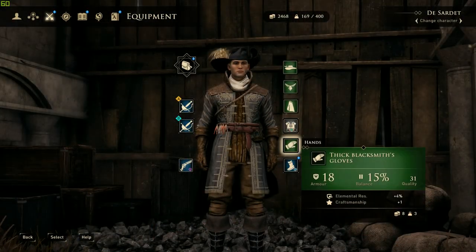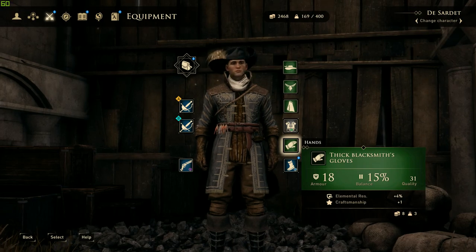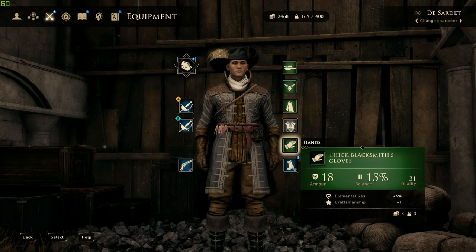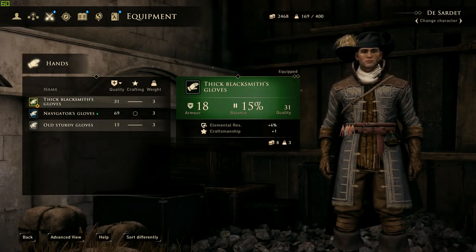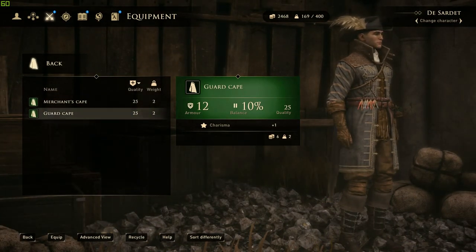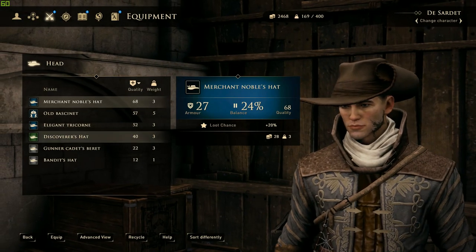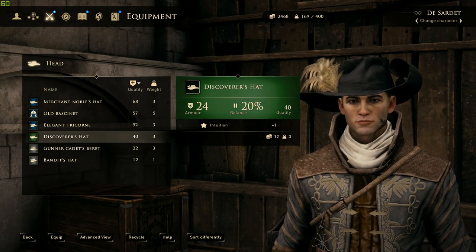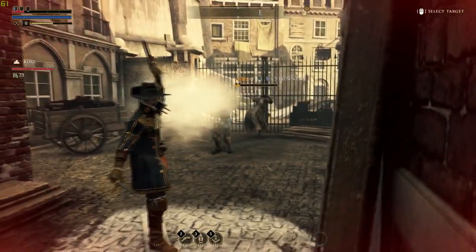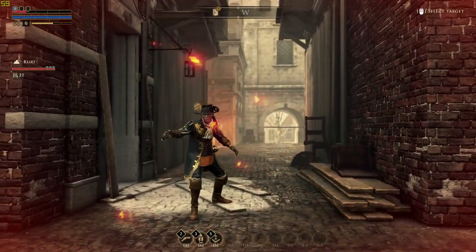First of all, you can find certain pieces of clothing or armor that will boost some of your talents by an additional point. The ones I found so far are: Goldsmith or blacksmith gloves, which can improve your crafting skill by one. Capes are a status symbol and as such, they will boost your charisma when worn. And if you happen to have the discoverer's hat, your intuition will be improved by one as well. I think I got this hat as a bonus for pre-ordering the game and I'm not sure if everyone will have it, but so far this is the only piece of clothing that can enhance your intuition from what I've found.